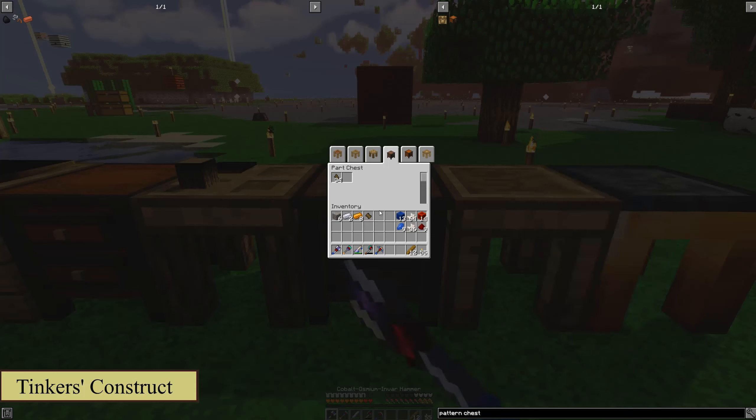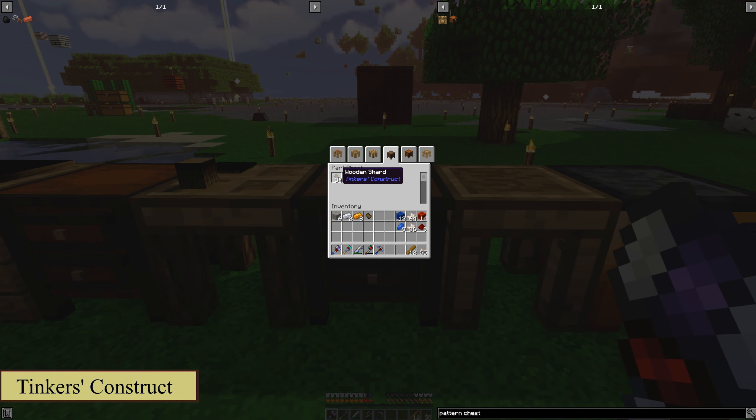Next up, you're going to want your part chest. This is where you'll put any kind of scraps or shards. Or maybe you don't want to use that quite yet, so you're going to put the hammerhead in there.